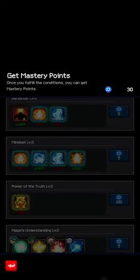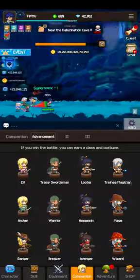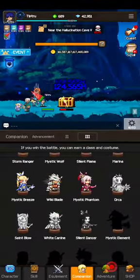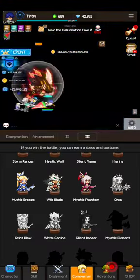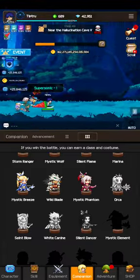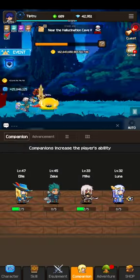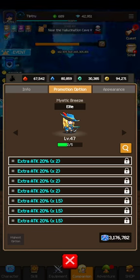Yeah, these are the advancement tabs - I'm not sure which one unlocks what. The Orca fight is tricky; I've almost got it beat. It's a lot easier than Mystic Phantom - Mystic Phantom took down a lot of HP so I'd upgrade HP to get that guy. Orca I've just run out of time basically.